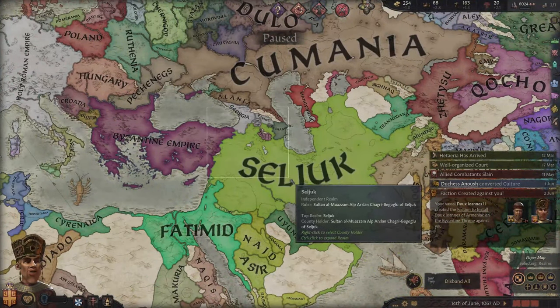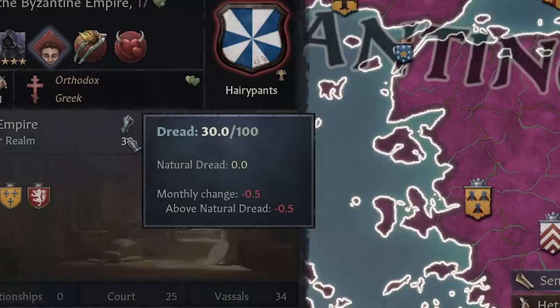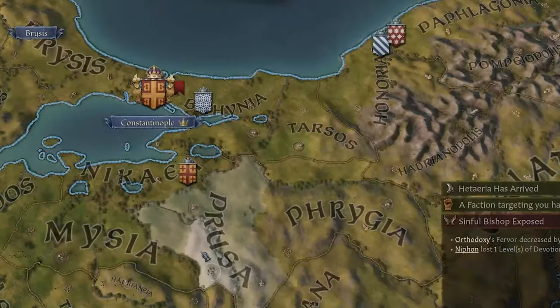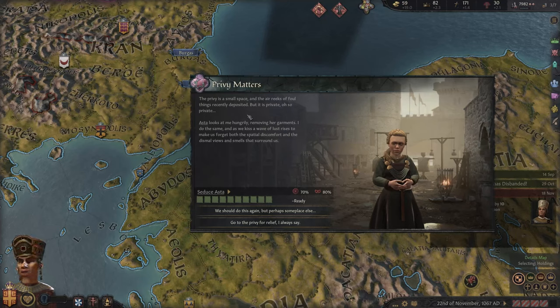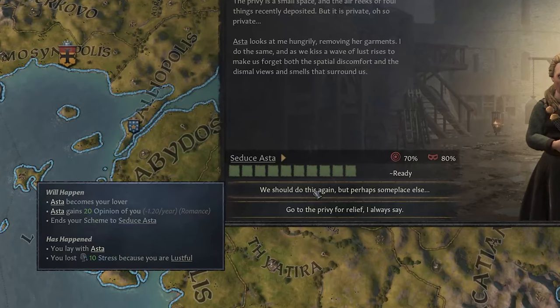I decided to lose the war to the Seljuks, partially because they had a lot more troops than me, and also because there's a massive faction trying to install someone else on the throne of Byzantium. I'm trying to get my dread up because it's the most effective way to get people to leave factions. Even with just 30 dread, I've got this faction's power down to 124%. On the seduction front, we're going to make an attempt to make Asta our lover. It appears that the place where our romance will take place is in a privy — small space, air reeking of foul things, but private. Oh, so private. This is honestly probably the worst fan fiction I've ever read.